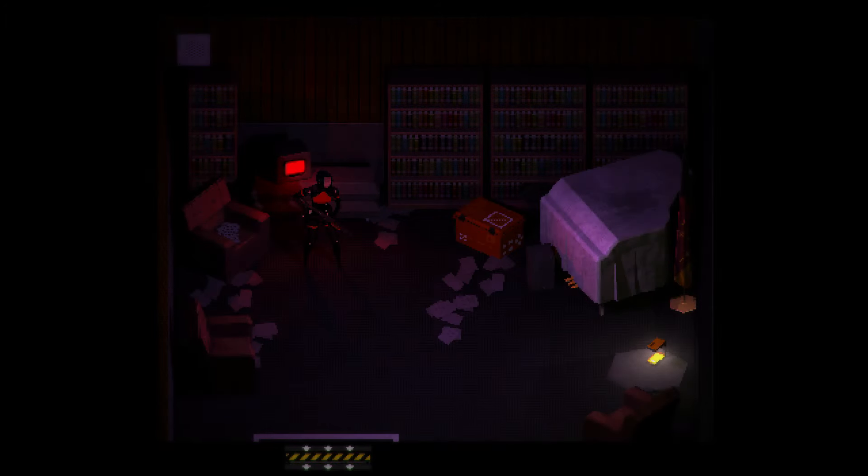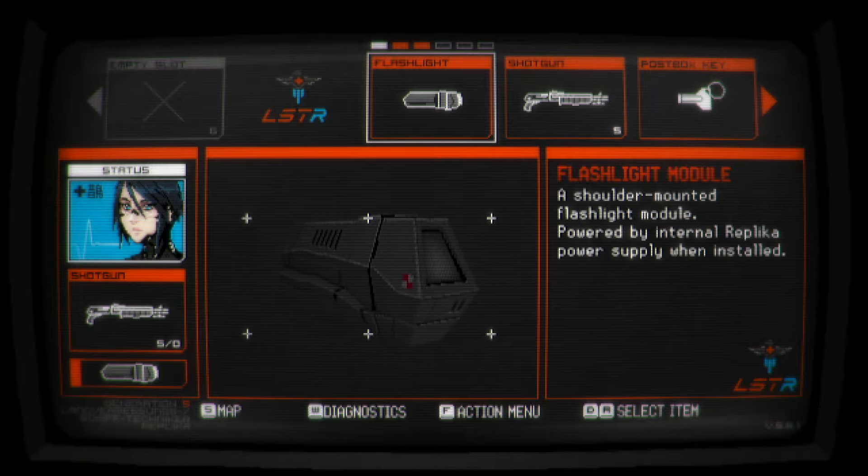Hello everyone, Shadefire here, and welcome back to Let's Play Signalis, this is episode 8. Last time we hooked up that tape we found to the broadcast system and played it for Falka, who gave us a key indirectly. I discovered that the post boxes are in fact those red stacked metal boxes we saw early on, the ones I dismissed as a server bank or whatever. Those are in fact post boxes, so we need to go back up to the sixth floor and use our key.